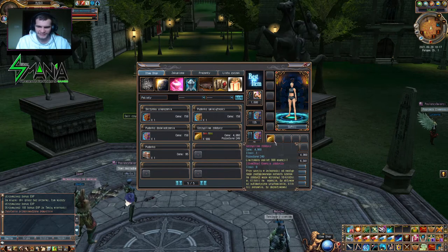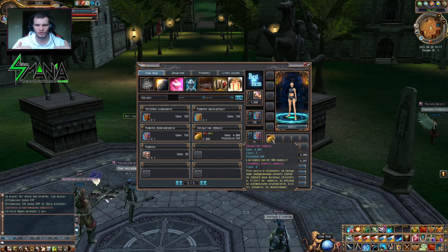Czyli eski zdobyczy, tak zwane esencje eski. Limitowany pakiet 999 esencji. Przy użyciu, w zależności od następnego zaatakowanego potwora, szansa na zdobycz może wzrosnąć aż dziesięciokrotnie. Więc dziesięć razy więcej może wam się trafić.